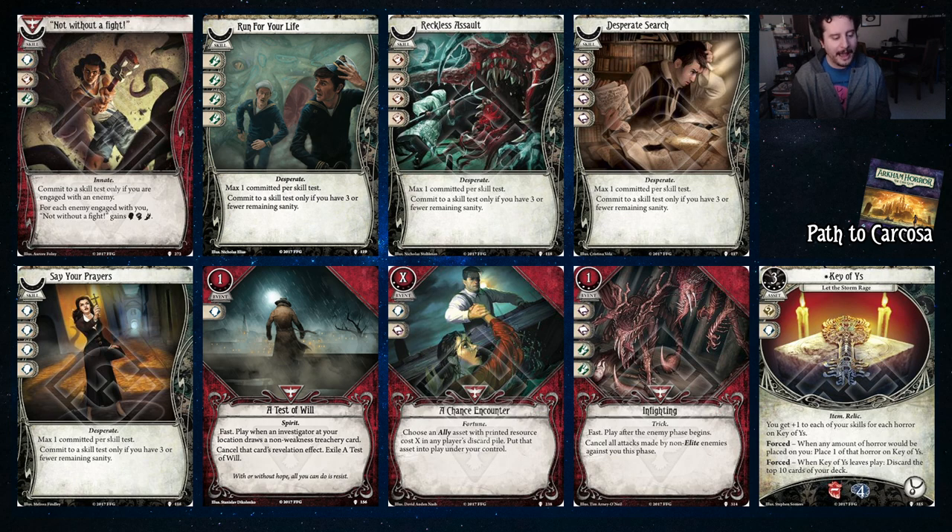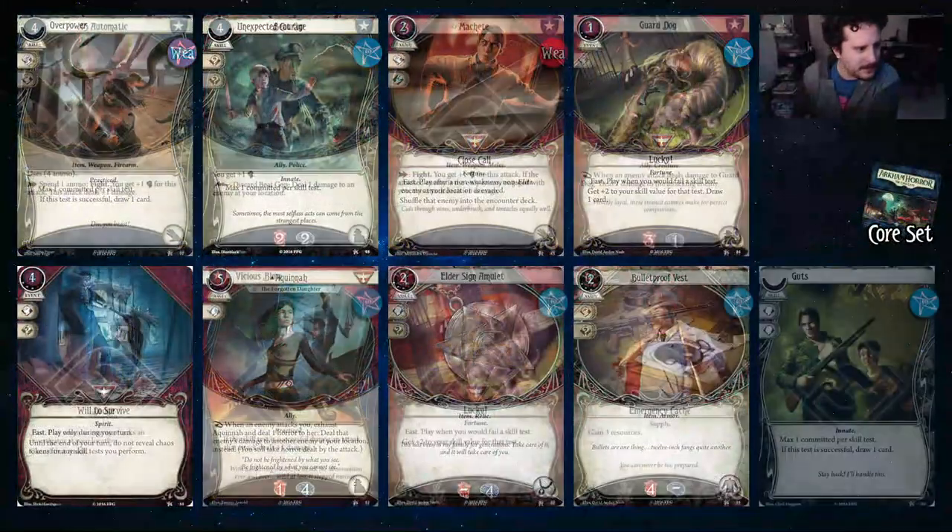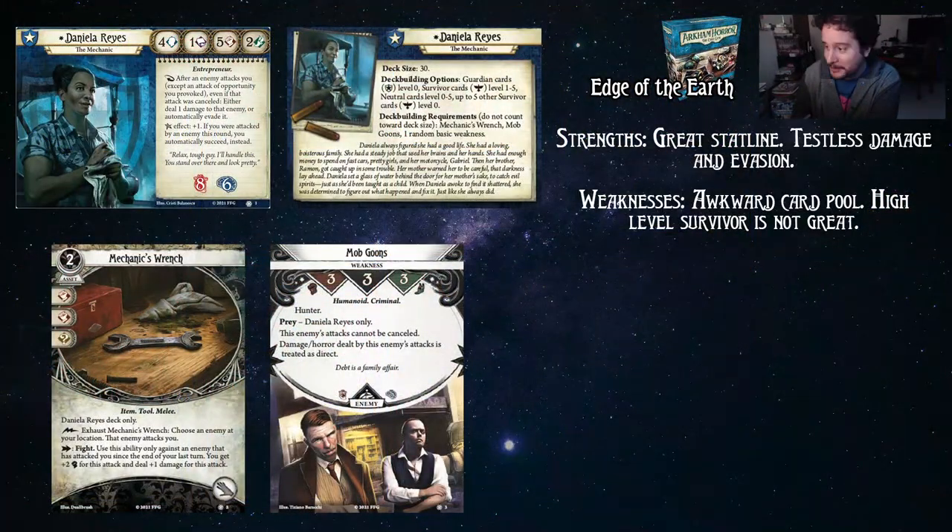Chance Encounter allows you to play ally assets from your discard pile — you just pay the cost. This is like another version of your Guard Dog or another version of your Aquana — just more versions of the allies in your deck, and it's a nice include. In Fighting — you get to cancel all attacks made by non-elite enemies against you this phase, and you can play it after the enemy phase begins. While it is very expensive, this allows you to just deal a bunch of damage to all enemies engaged with you when they attack you. Is Daniela's ability once per turn? No, you can do as much as you want. That seems sick.